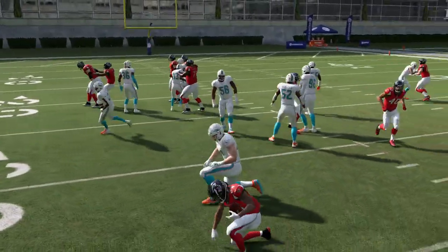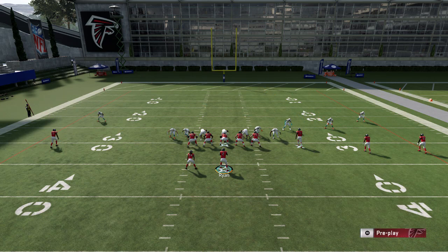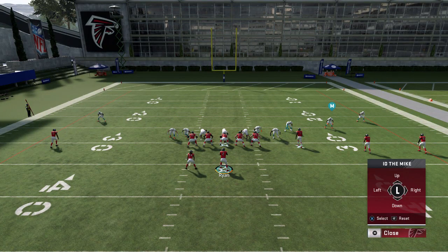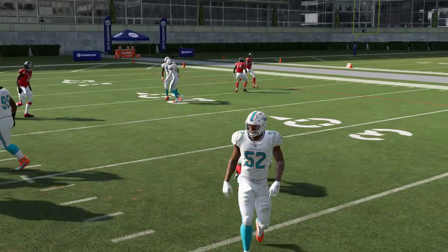I'll talk more in my other videos about running the ball and passing the ball. Oh, perfect example — I'm glad the computer did this. This is a perfect example of what I was talking about: you should not run in this situation. Look at all these people on the defensive line — they're coming to attack you. I would pass in this situation. I'm gonna run it anyway to show you why you shouldn't. I'm gonna get stopped. I'm not gonna go anywhere. See this — again, this is what I'm looking at pre-snap offense. There's a whole bunch of people on my defensive line. They're going to attack me. See, I got stopped. Like I was saying, I would pass in that situation.